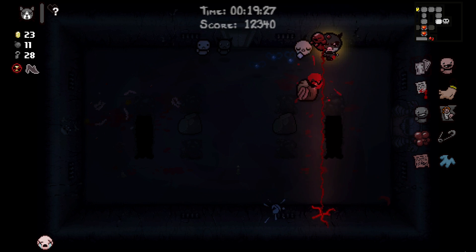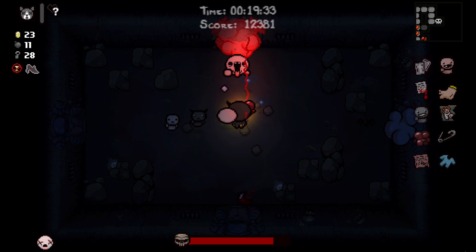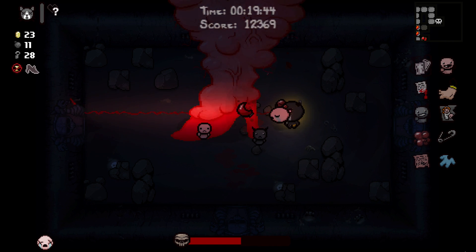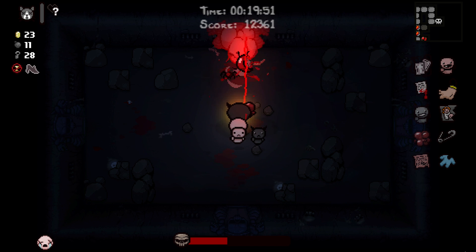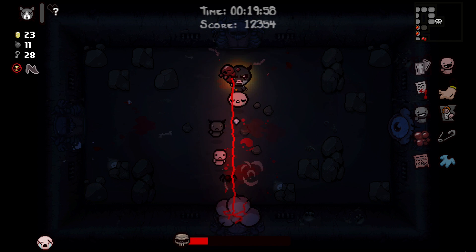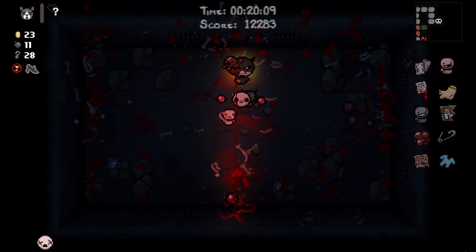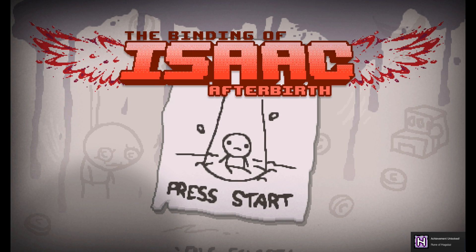We found mom. I feel like we're strong enough to be okay against her. I think the whole darkness thing actually makes it a little easier for me to see mom's foot coming down, and we're pretty quick so we can get out of the way. Just focus on not taking damage. I'm not afraid we'll die because we have plenty of HP, but the less damage you take the better. We appeared the Rune of Hagalaz.